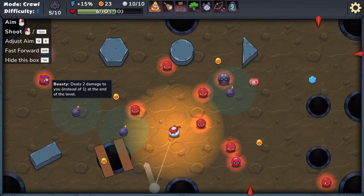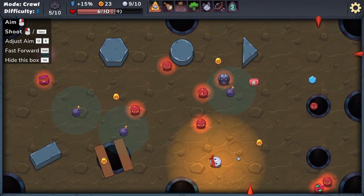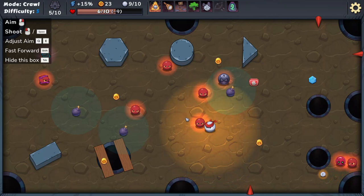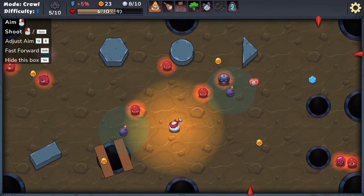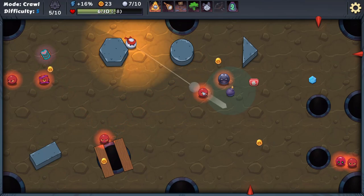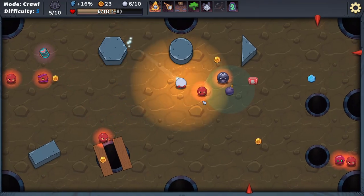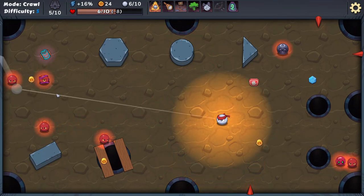Beastie deals two damage to you at the end of the level, so I want to make sure it's dead. Bossy: if there are still other enemies when this one is defeated, it respawns — so it has to go last. I remember that from last time. I didn't see this enemy under there — that's better. We killed the boss too early — that's pointless. Behind the eight ball here with five shots left.